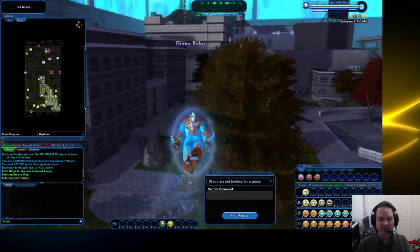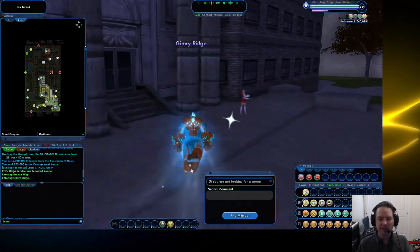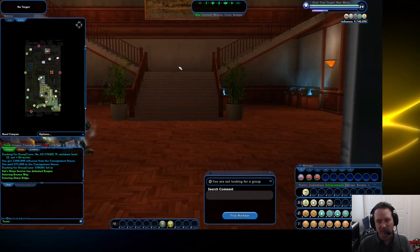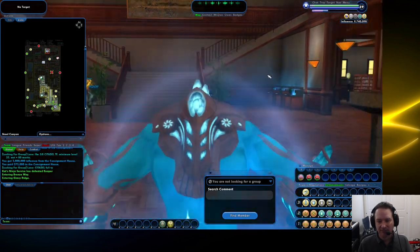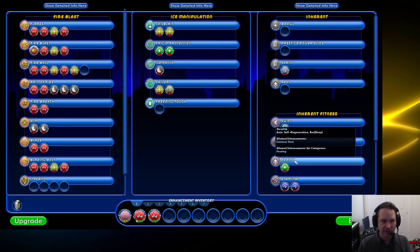We're going to open up some windows and kind of go over enhancements from the bottom up - at least low-level enhancements, the enhancements that you're going to use as you're going through the leveling-up process. When you get to end game there's a whole new world of different types - we're not going to get into those today, so if you watched my earlier video you'll remember some of this.